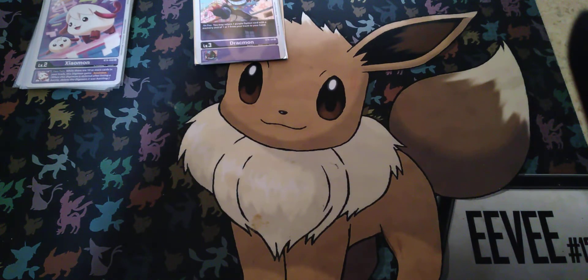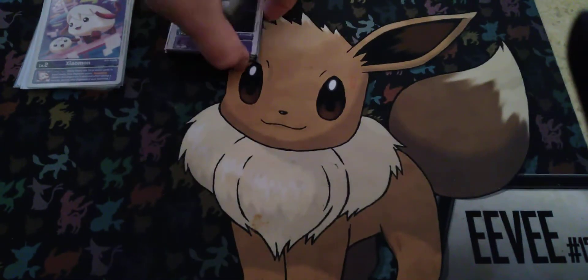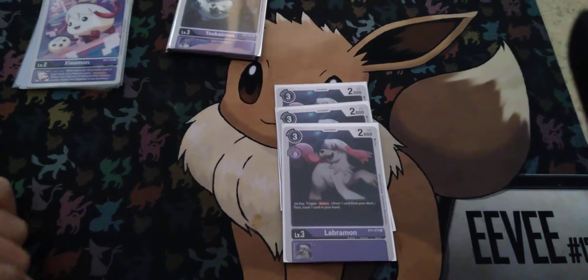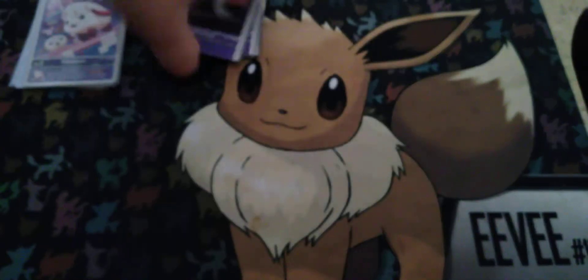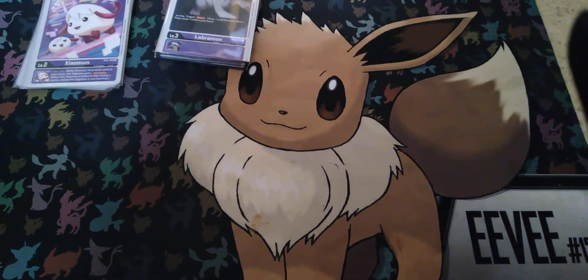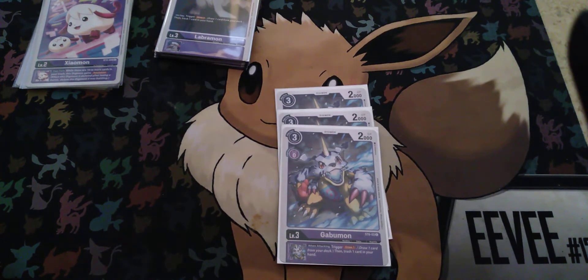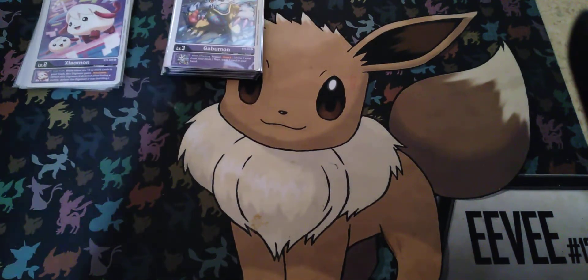I run 4 Sukemon — inherited effect, on deletion, gain 1 memory. 3 copies of Labramon — on play, you draw 1 and discard 1. The deck is focused on having cards in your trash, so that's pretty good. And finally, 3 copies of the structure deck Gabumon — inherited effect, when attacking, you draw 1. Pretty good card all around.